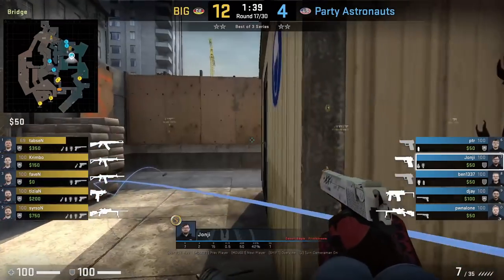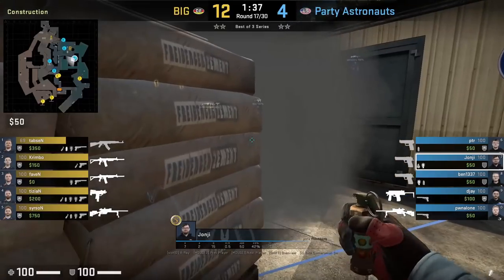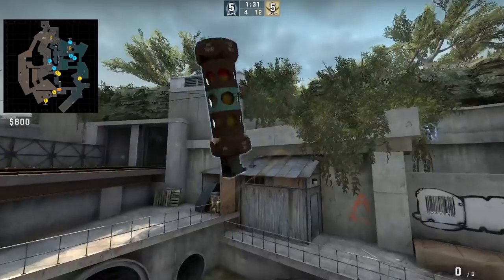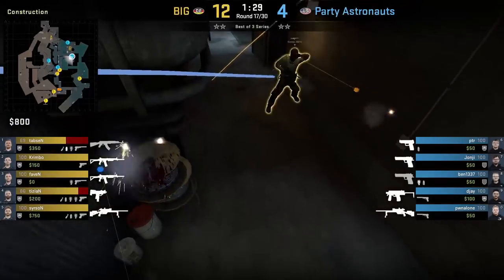Janji has a connector flash from sandbags. He aims at the top right corner of the blue, then jump throws, and follows up with a nade as well. The flash sets up his connector teammate to swing off it, peek connector, and get a kill — and Janji also gets a nade frag.